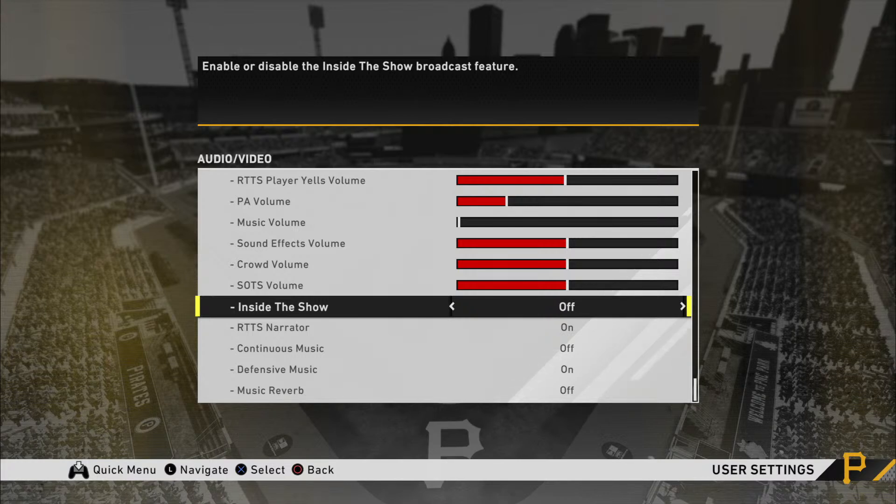If you turn this off, it disables the Show broadcast feature, which is technically the person that is coming in and updating you in franchise mode whenever you advance. That is what I found actually turns it off. I haven't had the issue now — I've advanced a ton and haven't had that annoying guy coming in speaking over top of everything.